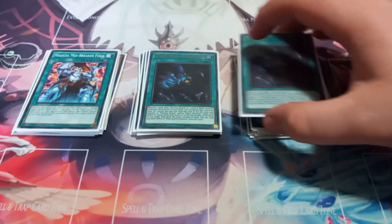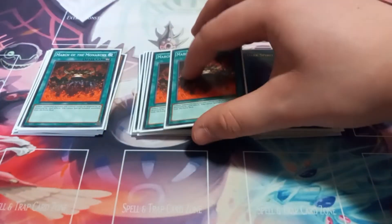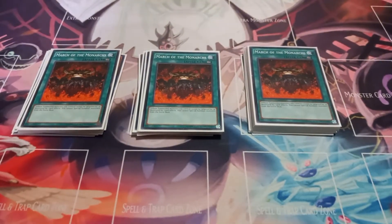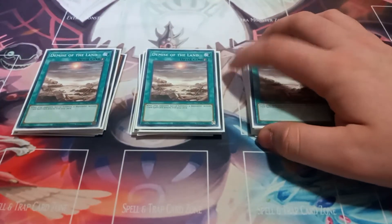Then I play two copies of Dark Spirit's Mastery. Dark Spirit's Mastery just lets you discard a card to add Earthbound Greater Linewalker from deck to hand. Then I play three copies of March of the Monarchs. This just makes tribute summoned monsters unable to be targeted or destroyed by your opponent's card effects. So this just helps to further protect the Earthbound Immortals, since most of the time when you summon an Immortal it is going to be a tribute summon. Then I play three copies of Demise to the Land, because again you need the field spells.